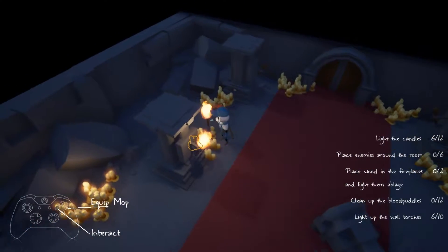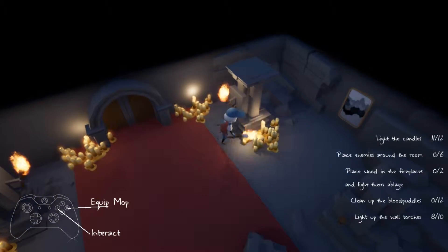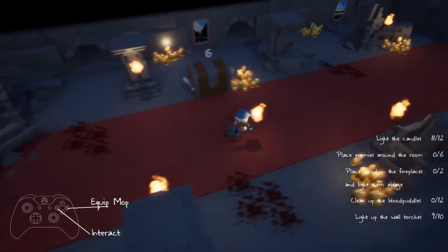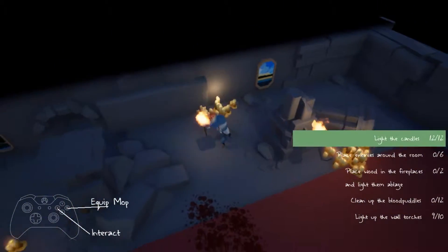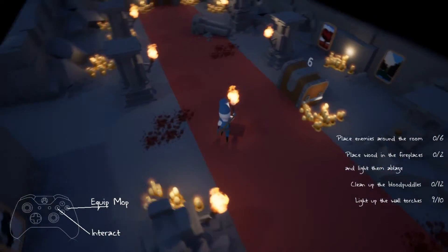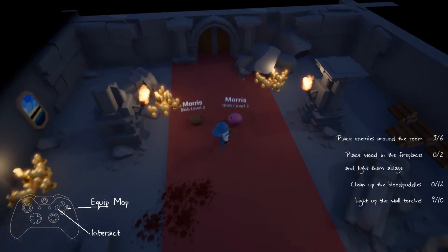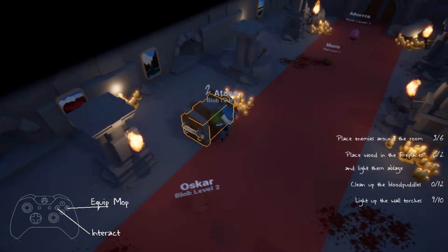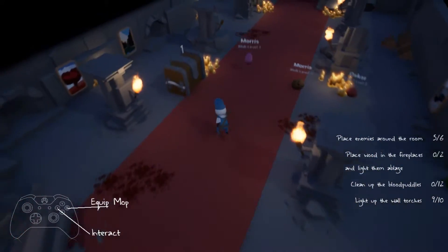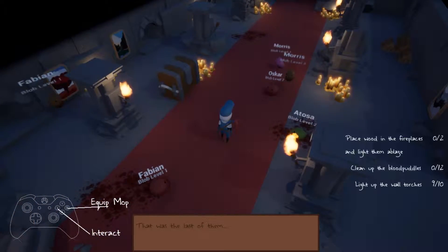Definitely a lot more stuff to do here than the last one. One more lot of candles too. Okay, light the candles — there's one more lot of candles back here. There we go. Place enemies around the room — level 2. So can you go there, Morris? Morris, you can also go there. We'll have a Morris over here, Morris over there, and a Morris here. That was the last of them. Place the wood in the fireplace.